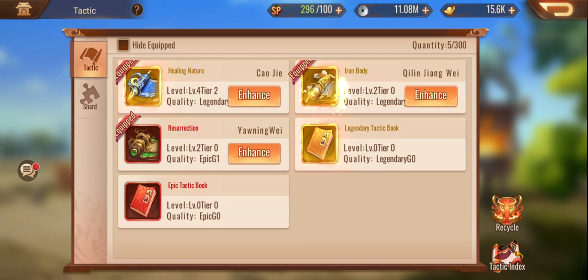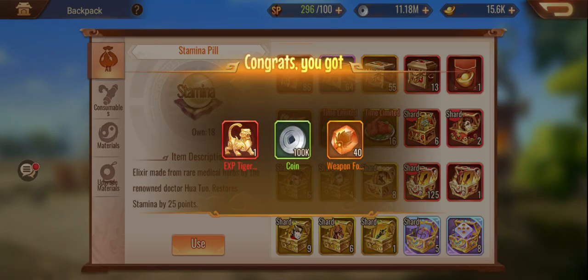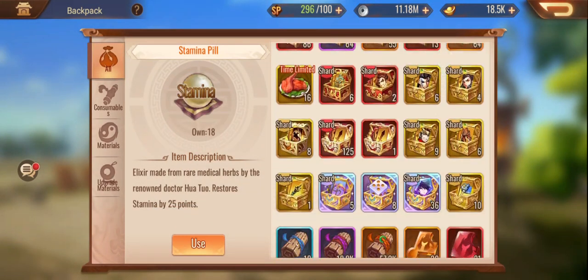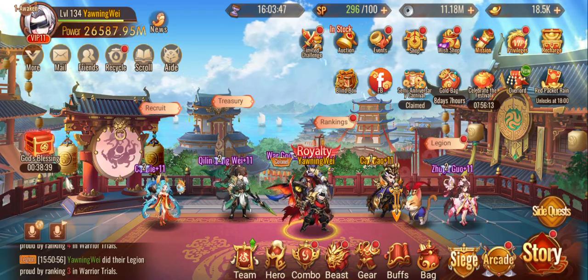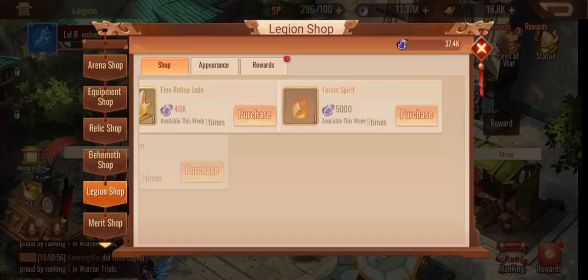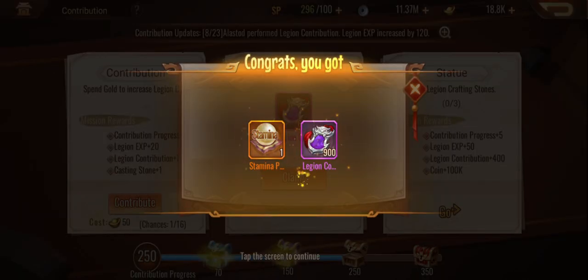Tomorrow we can definitely get an upgraded book for this one — that'll be number two. Do I have any legendaries? Let me check consumables. I do have one legendary — perfect! So I should be able to upgrade this bad boy to tier two maybe tomorrow. We'll see if my math is right — we should be close to being able to tier two it. We can pull these ones out — didn't get lucky there. We do have some coins, which is nice. This account is probably the luckiest account I've ever played in any game.